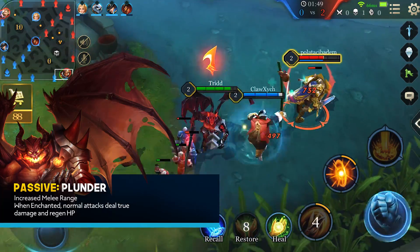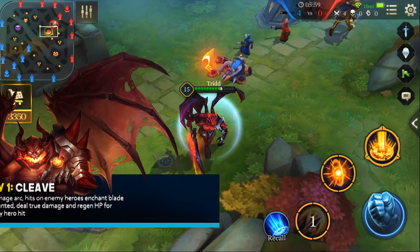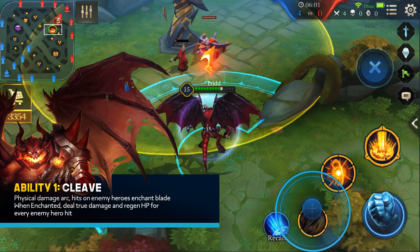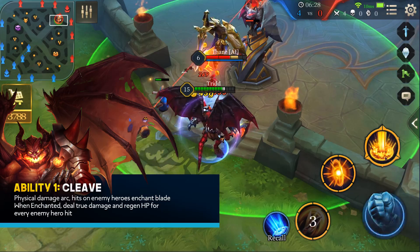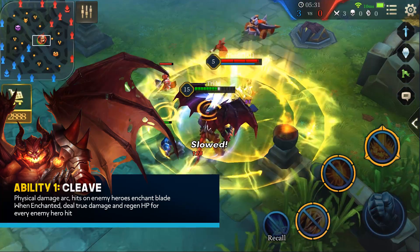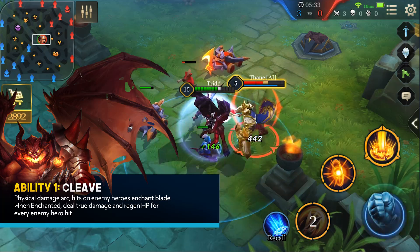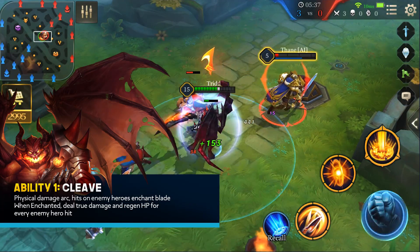How does Maloch enchant his blade? It's by using his first ability, Cleave. Maloch swings his blade, dealing physical damage. If Cleave hits an enemy hero, his blade will then become enchanted. If Maloch uses this ability whilst his blade is enchanted, he will deal true damage instead of physical damage and recover missing HP for every enemy hero he hits.